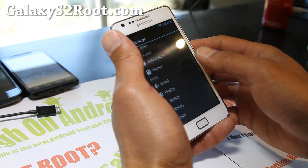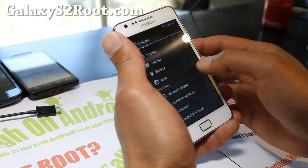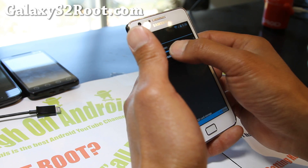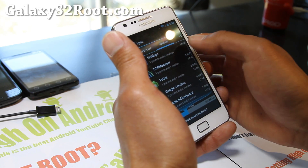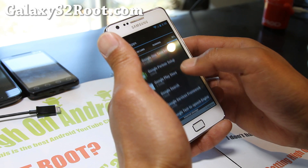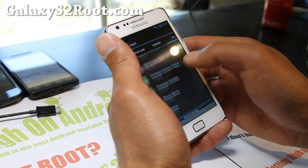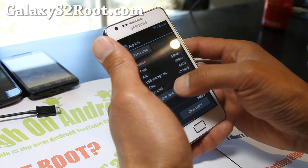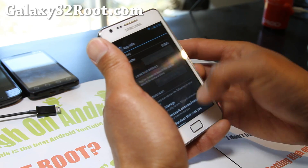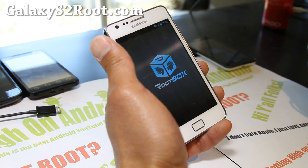Let me show you the other launcher. Go to apps, and if you want to change the launcher, go ahead and clear defaults in the launcher you're currently using. So I'm going to go to Nova Launcher, clear data, clear defaults. Now you'll have a choice for the LG launcher.